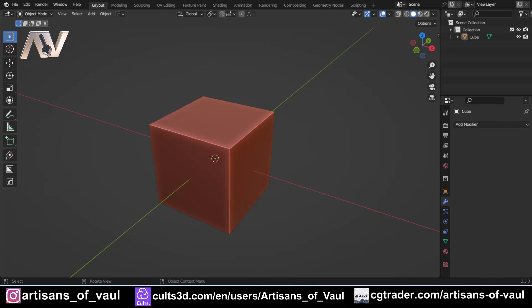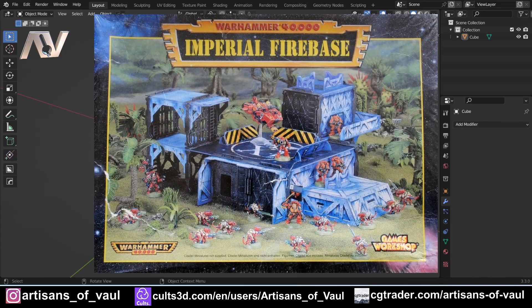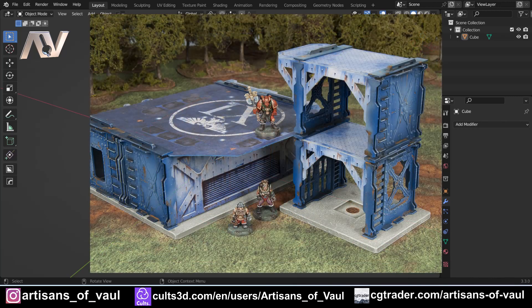This video came about because I was cleaning up my parents' attic and I found a shard of scenery — the first bit of scenery I ever bought. It was the Imperial Firebase, and this thing was front and centre in pretty much every game of second edition that I ever played. It was made of cardboard, which is why it's now in tattered ruins, and just brought back a massive nostalgic hit.